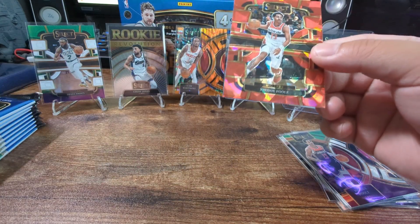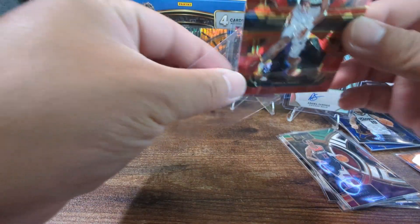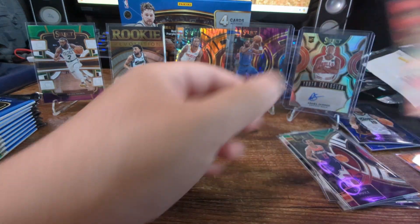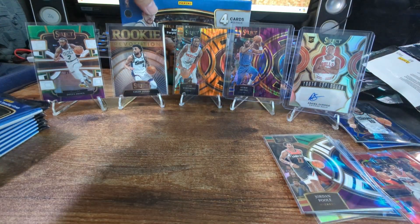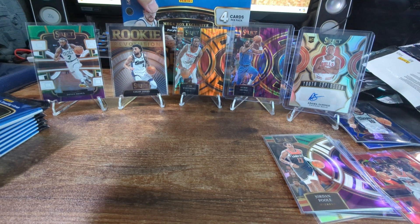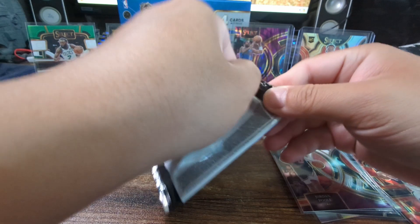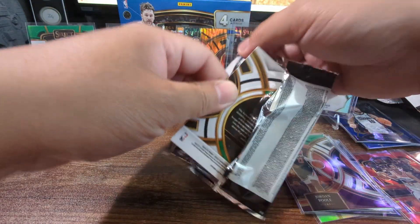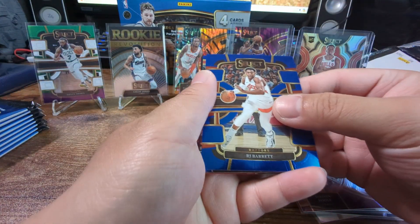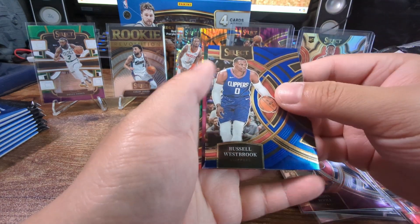I pulled a red cracked ice 1B already! It's just that these cards are not numbered, so that is the only downfall. You can pull red cracked ice and purple cracked ice prisms for Target megas. RJ, Brunette, Russell Westbrook.